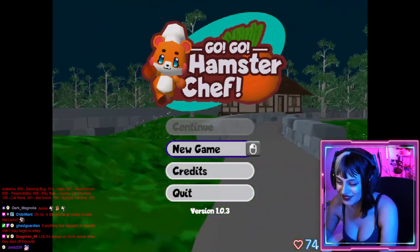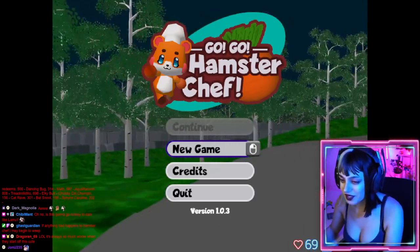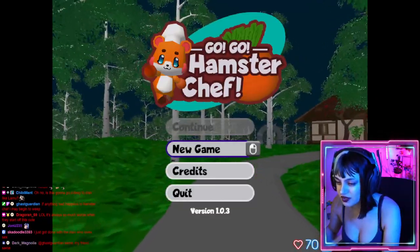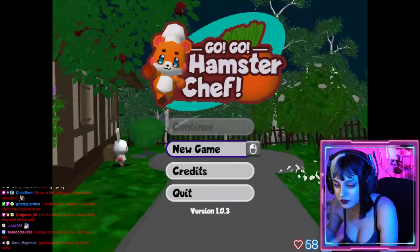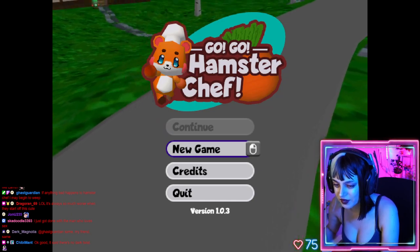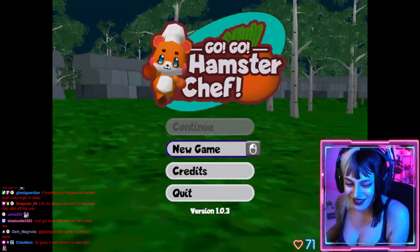It's always so much worse when they start off this cute. Let's go ahead and read the description: 'Help hamster chef cook yummy dishes for his animal pals. This is a fun innocent game which does not contain any dark twist.' It was made in about a month and ten days for the Spring N64 Style Graphics Jam number two, which it won. The jam's constraint was incompatible genres — the genres are cooking and, well, you'll have to play it. Okay, I'm excited — it said there's no dark twist.